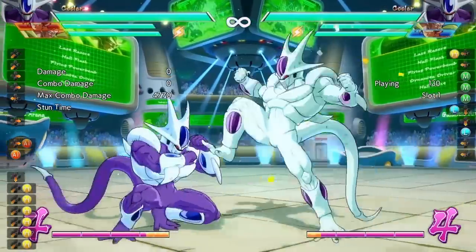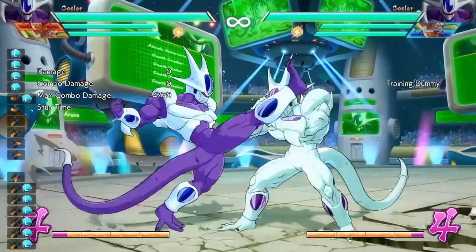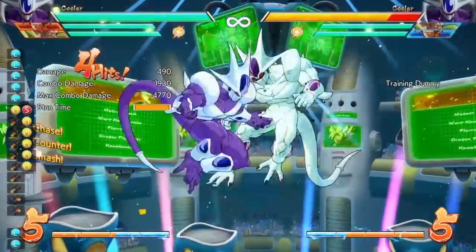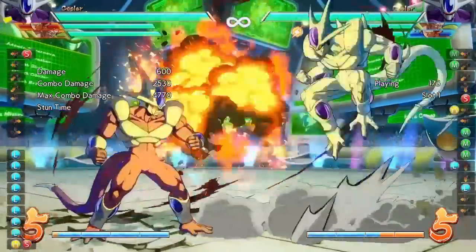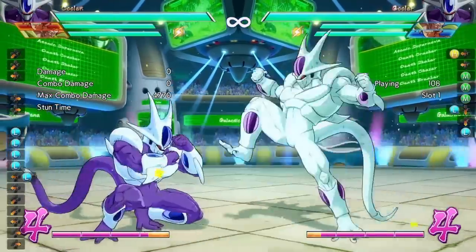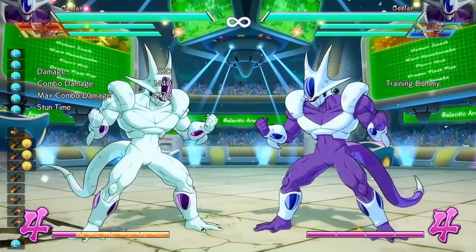Moving on to the medium version of the dive kick — it's pretty much the same thing but has a longer startup. If it hits, it causes a slide and knockdown, unlike the light version. It's pretty much the same otherwise: 100% safe on block with almost all the same weaknesses. It's airborne, so you can easily down heavy it. The one good thing about the medium version is that if your opponent immediately reflects, their reflect will whiff and you will still hit with the medium version.